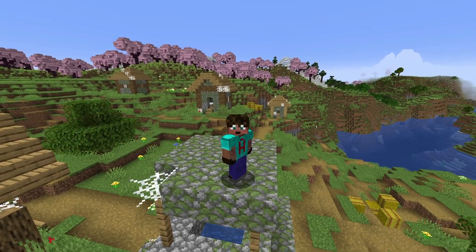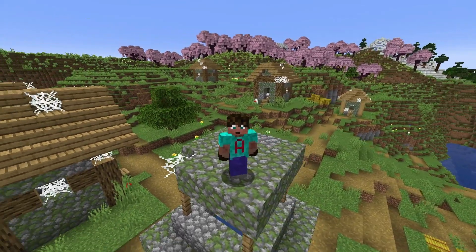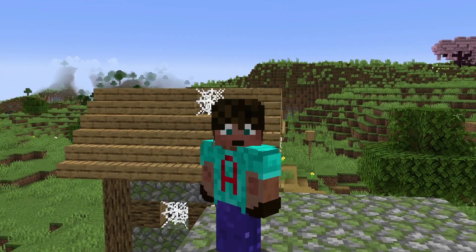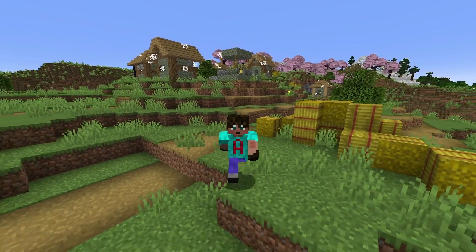It has got loads of possibilities — the Cherry Grove right there, the Deep Dark underneath you, the Ancient City not far away, the Stronghold not far away. You've got this village here that you could convert, with another village really close by if you wanted to bring in villagers. Plus plenty of other resources like different types of wood really close. But don't choose your Minecraft 1.20 starting seed just yet — there's more to show you.